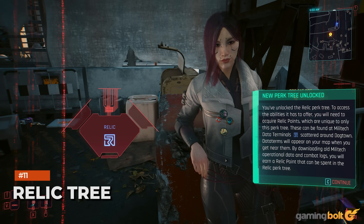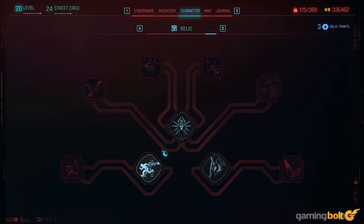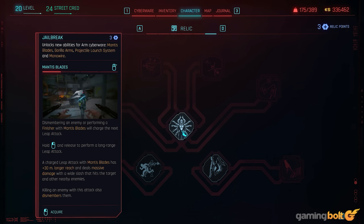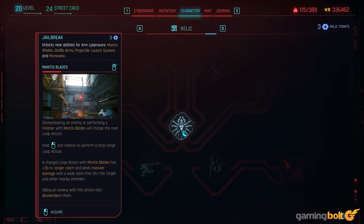The Relic Tree is a brand-new skill tree exclusive to Phantom Liberty, allowing for some pretty nasty abilities against enemies. You can perform leap attacks with the Mantis Blades and dismember a target with its upgrades. Spatial mapping, crippling enemies, and increasing the chances of lopping off limbs are all options. Emergency Cloaking renders you invisible, providing some breathing room in combat.